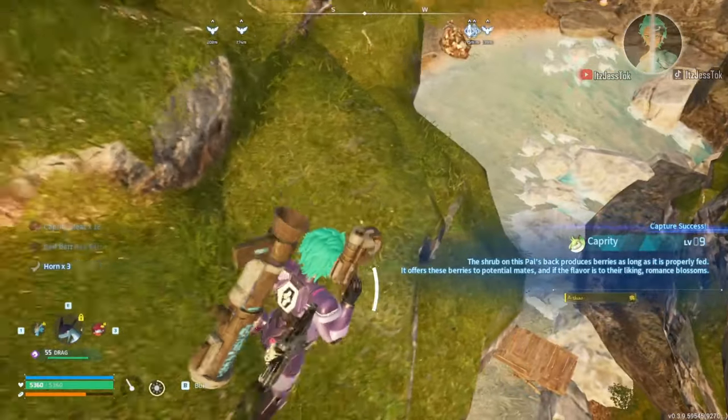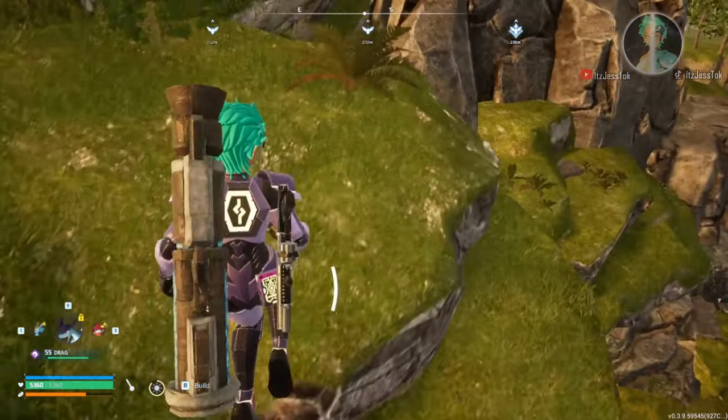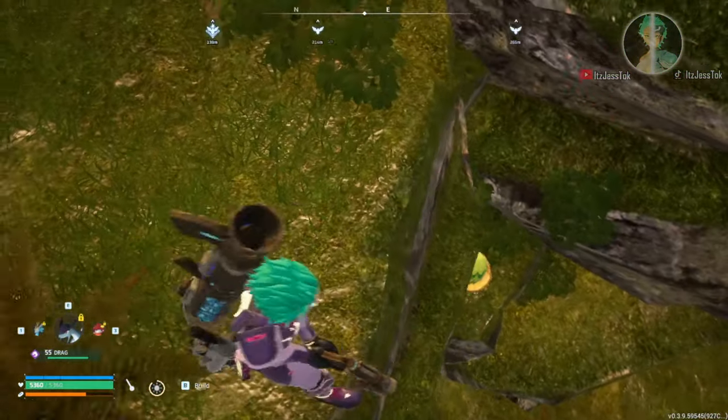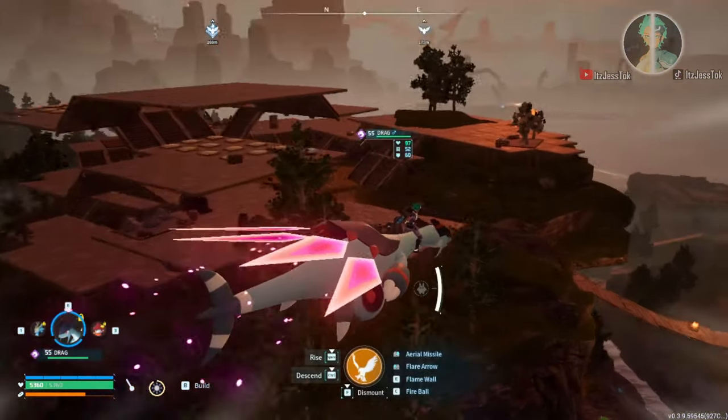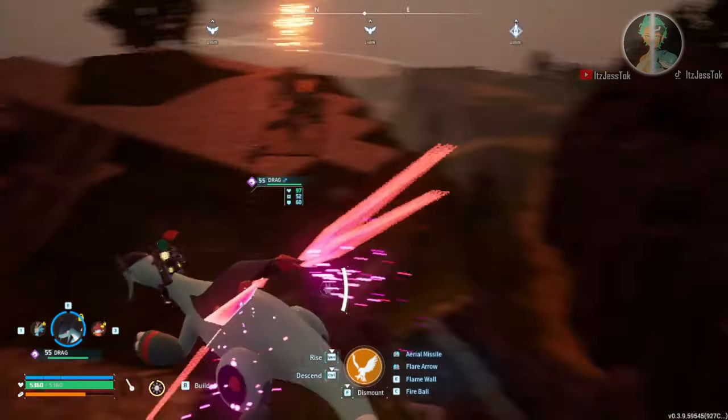Stay on top of the rocks and hover left, and right underneath is an egg. It can be a normal, dark, water, grass — any sort of egg, believe it or not.